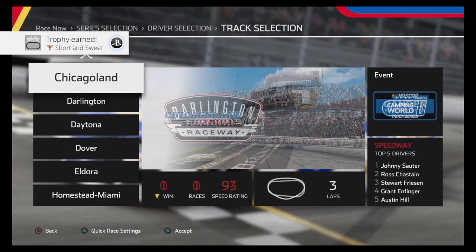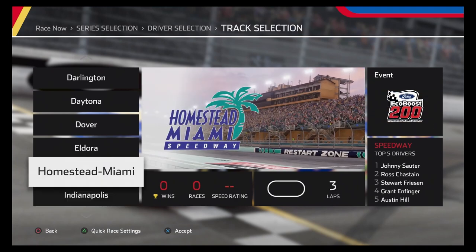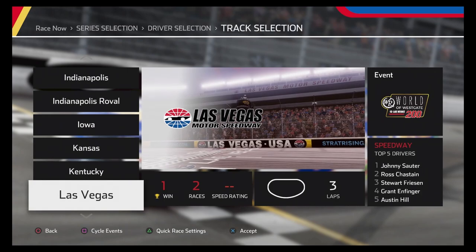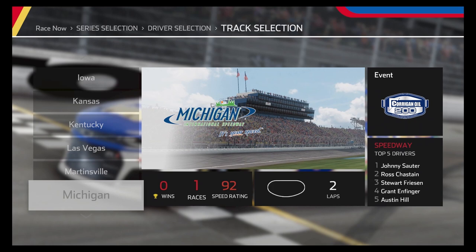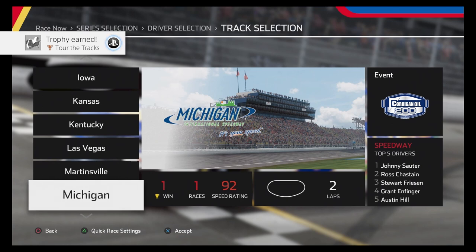Short and sweet for all the short tracks. That only leaves the speedways — it's everything on the list we didn't already mention. Daytona and Talladega are super speedway category and get their own trophy; we won both of those in career mode. The ones I have left are New Hampshire, Pocono, and WWT Raceway. I'm going to run races on those three — and there we go, that's it for the speedways, completing a race at every course. That's part two of the video.